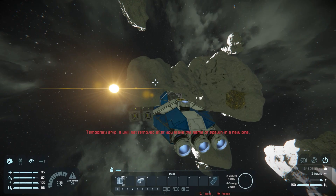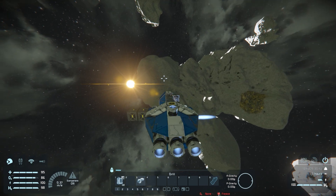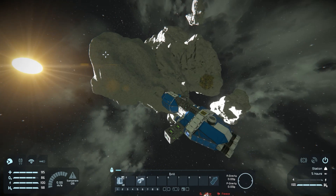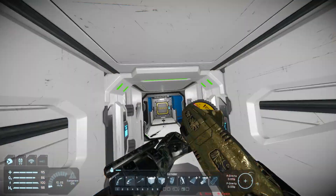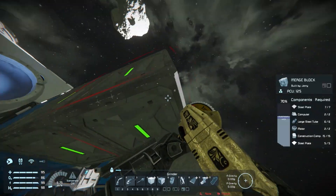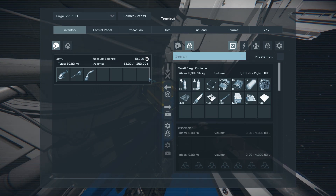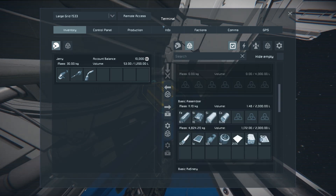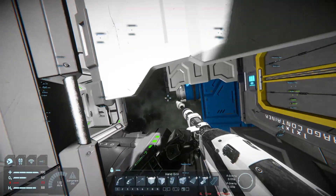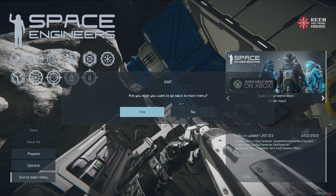First of all, remember how a merge block set as a station takes priority? We can use that to merge our space pod with a station. Since the station grid takes priority, our space pod is no longer considered the old starting grid, but rather the station that we merged it with. This makes our space pod permanent and we can log out without the fear of our space pod disappearing from the server.